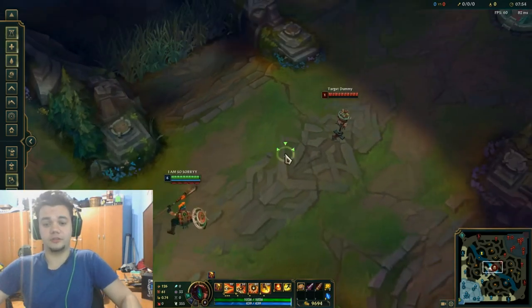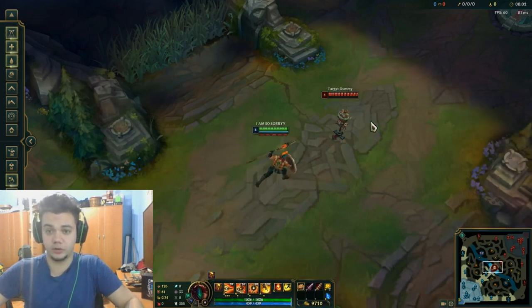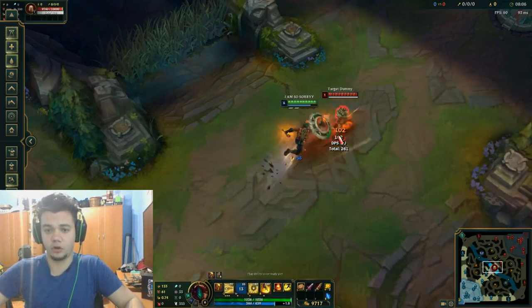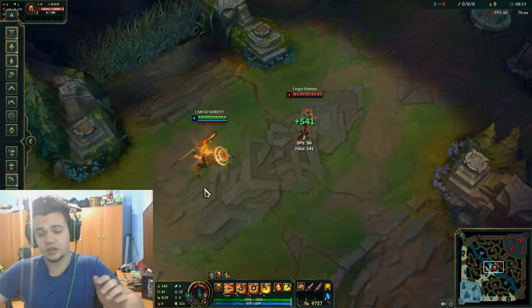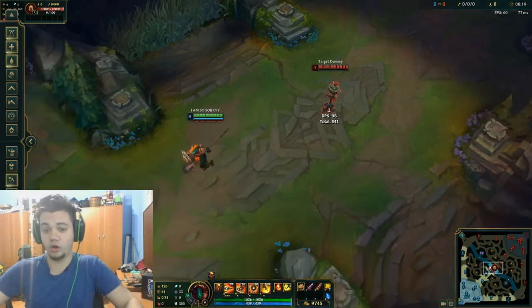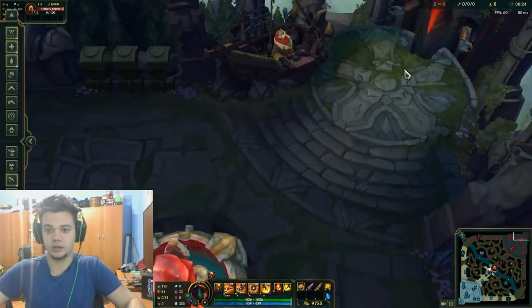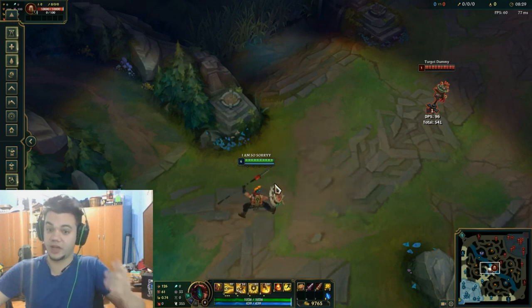Starting right here, the first tip and the third tip will be about Pantheon E. This spell actually blocks all damage from the target direction. What most people don't actually know is that you can block damage from very long range stuff. All you have to do is actually know the location of the enemy. So let's just say you know the guy is in base — you can just E towards that and you will block all damage from that direction.